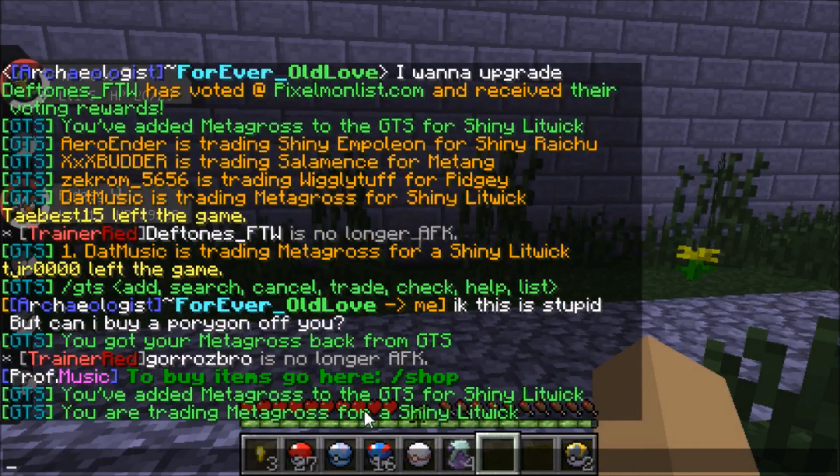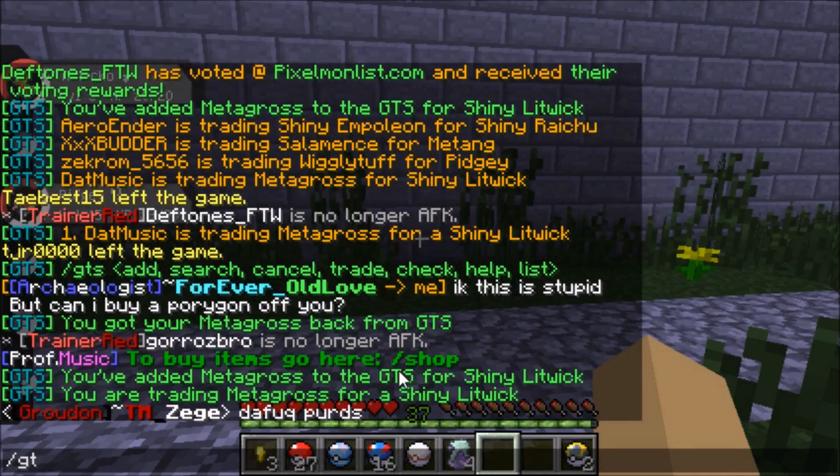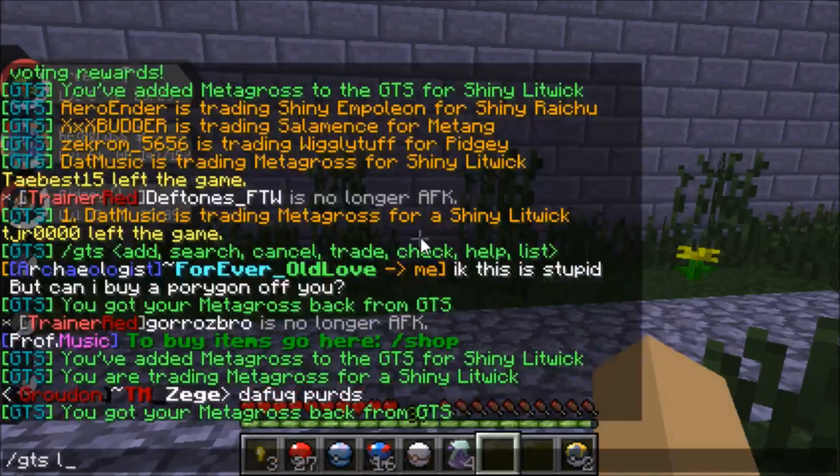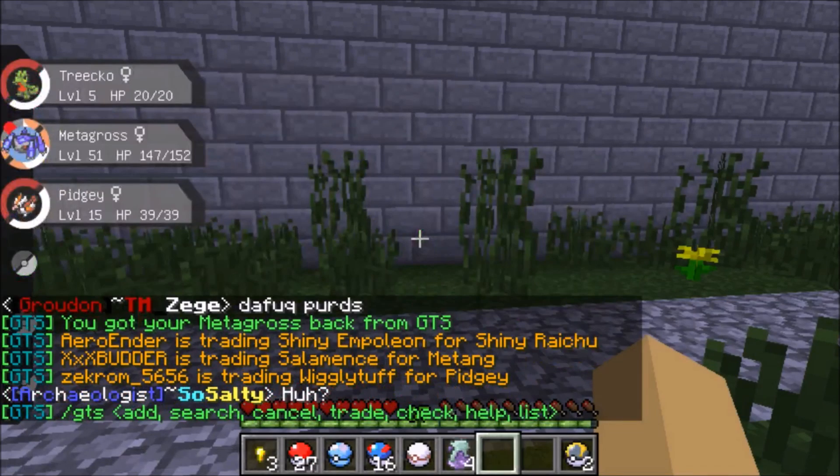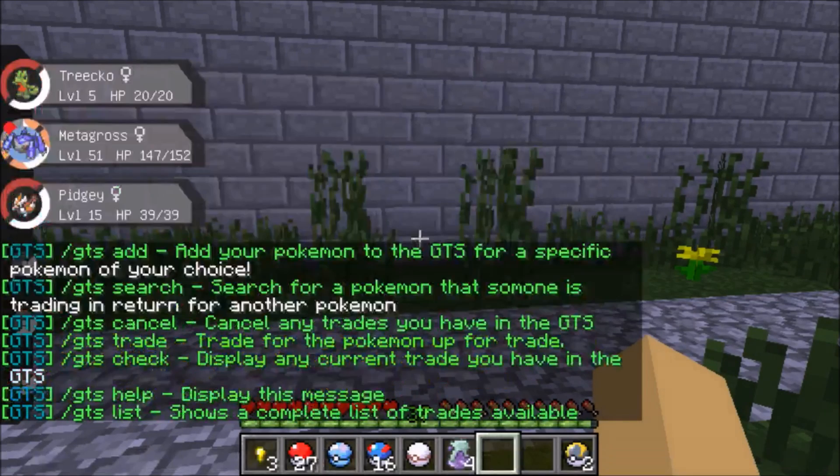/gts check shows you what you currently have listed in GTS and what you're trading it for. There's also /gts help, which tells you what each command does — that one's fairly obvious.